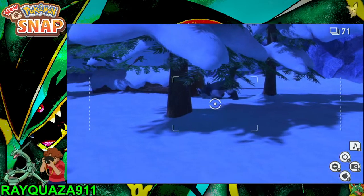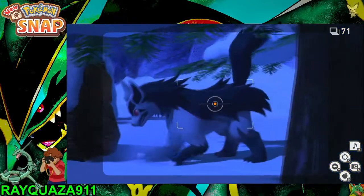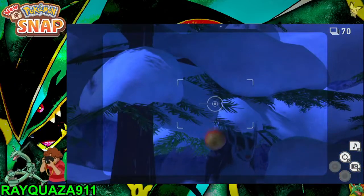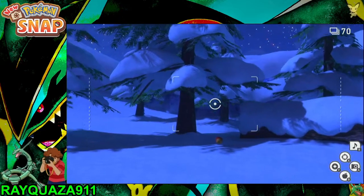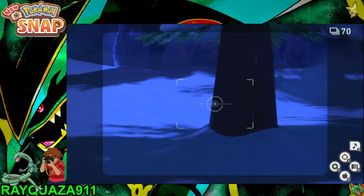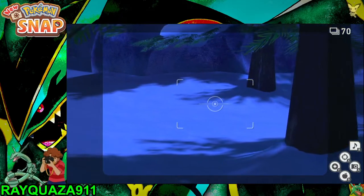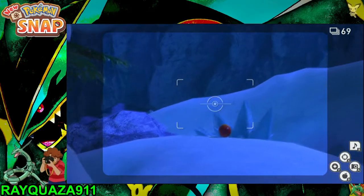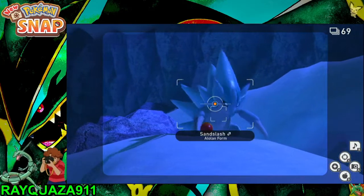Then you can get this Mamoswine here as he's digging into the log. Hit him with the apples — that way the Delibird will pop up and you can get a nice picture of it. And now you can quickly turn around, hit the Sandslash, and get a nice picture with the pose.